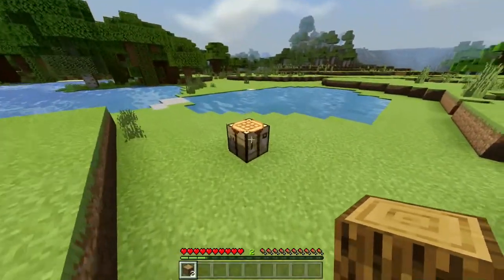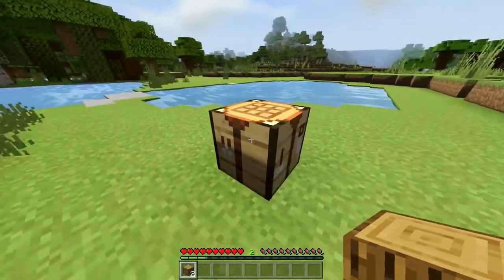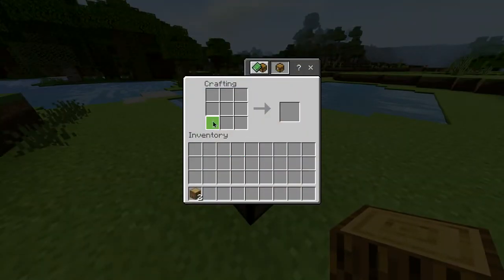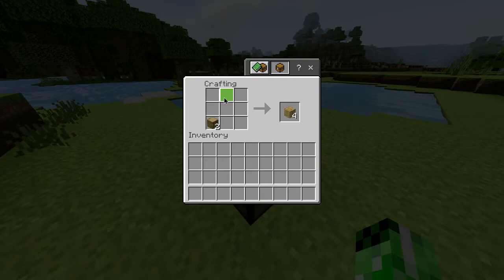Once you've got the logs, you want to head over to a crafting table. If you're unsure on how to get one of these, we do have a tutorial which you can check out via the card or the description. Once you've got one, open it up and you'll be presented with the crafting grid. Take the logs you've just obtained, put those in the grid, and convert them into planks.